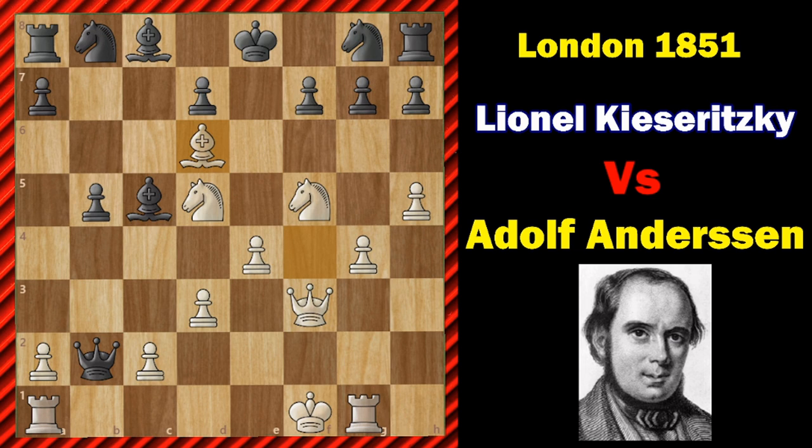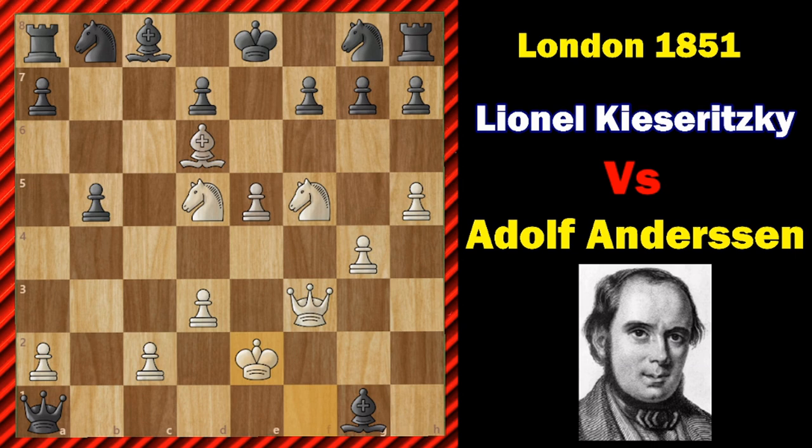Then we have Bishop to D6. This move is not so good according to the engine, because here Queen takes A2 would be better. But in the game, Bishop takes G1 was played. After that E5, closing down the Queen's return route — that's why E5. Now Queen takes A1 check, King to E2. Now what about the Black King? Black is capturing material, but what about the Black King?